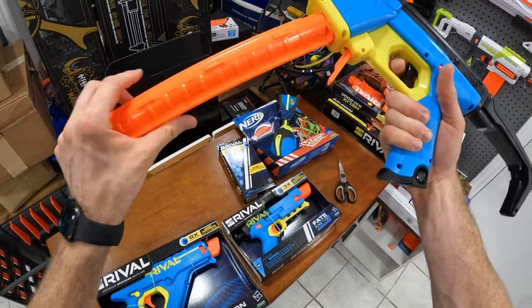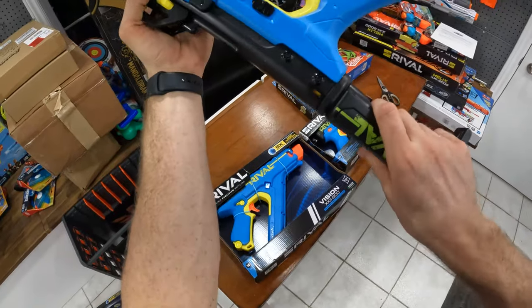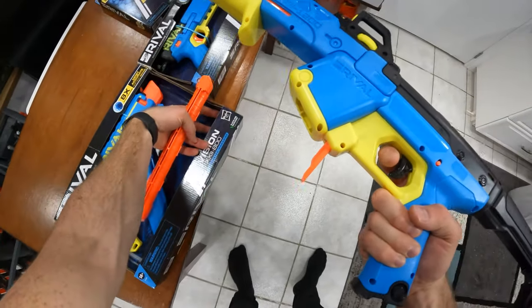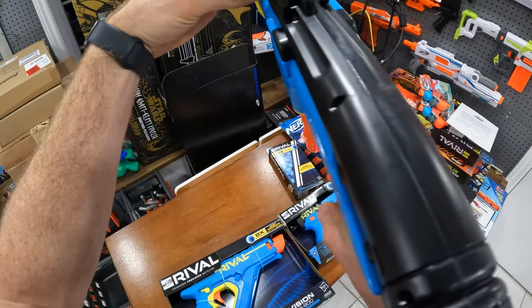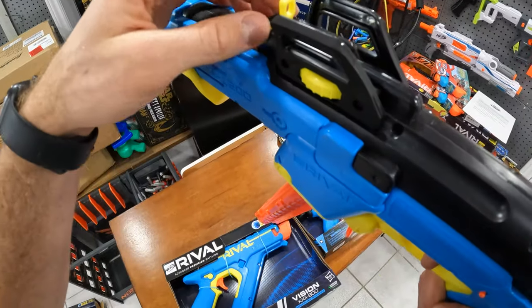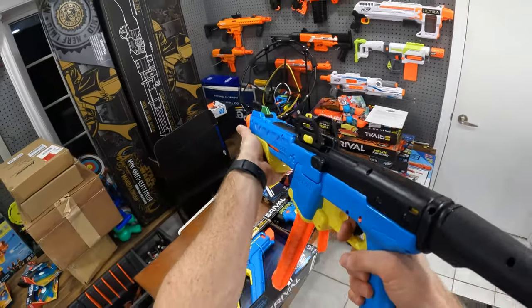Oh, which way is it going in? I thought it was going like this — it goes like this. We got a locking mechanism and this thing just feels really good. Put this back in here. I think this is just for the looks — unless does this actually spin it? That raises it up and down, this guy right here, and then this guy actually moves it left or right. Cool, let's try this guy out.